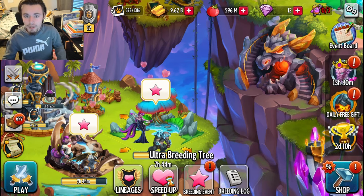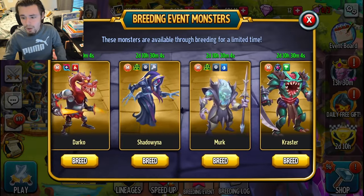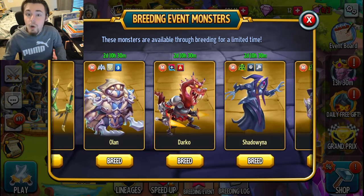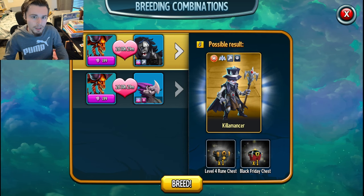The next way is through the breeding events — this is only the breeding events, not every single breeding. You just click on a breeding event right there, and as you can see there are golden monsters and silver monsters. You will need to breed the golden ones. Click breed, and if you get that specific monster you'll get the chest; if you get another monster you don't get anything.